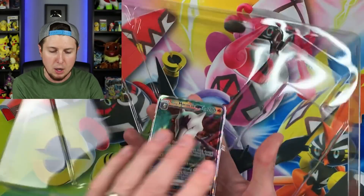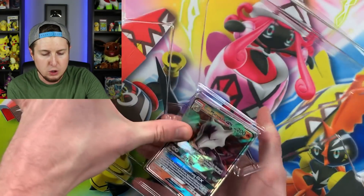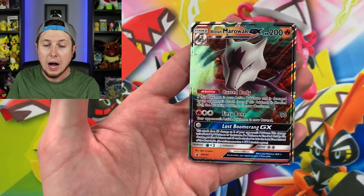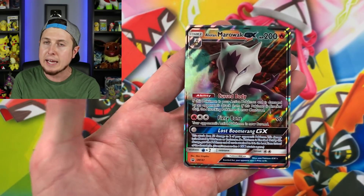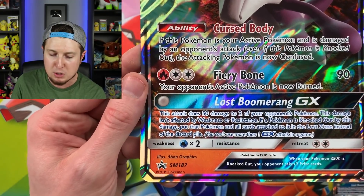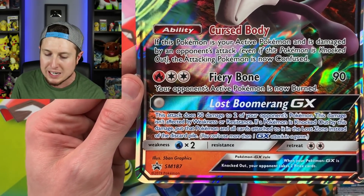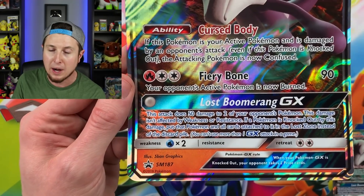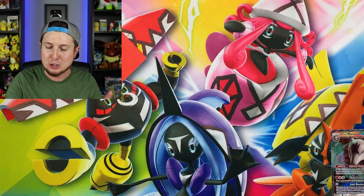There is the jumbo card — take a look at it and all of its jumbo awesomeness. Here is the Alolan Marowak GX. I'm very excited about this card. I'm excited to see how it does in competitive play. That move right down there — Lost Boomerang GX — it says this attack does 50 damage to two of your opponent's Pokemon. This damage isn't affected by weakness or resistance. If a Pokemon is knocked out by this damage, put the Pokemon and all cards attached to it in the lost zone instead of the discard pile. And it costs no energies at all — a GX move that costs zero energy.